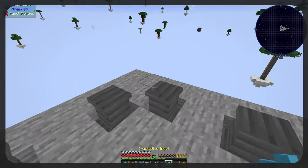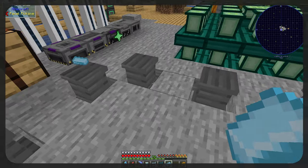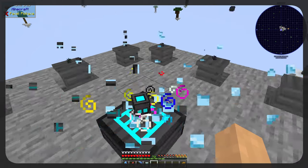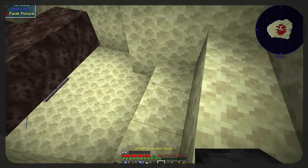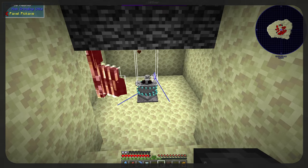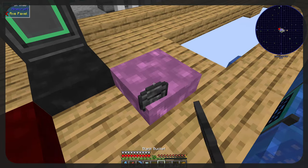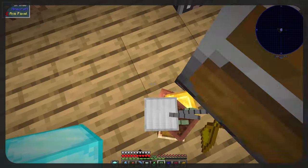Hello everyone and welcome back to Skyopolis 5, the modded Skyblock. In today's episode we're going to be setting up some pedestal crafting which is going to lead us to make the quantum compressor. We're then going to be increasing the efficiency on our nether star collections by a lot. This is all going to lead us to be able to make the best ultimate enriching water, and then if we've got some time at the end we're going to be cashing in all of our awards.